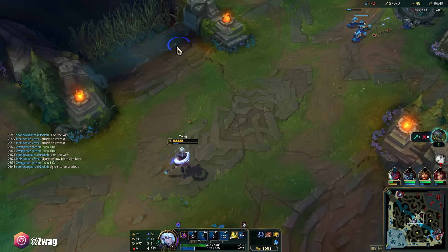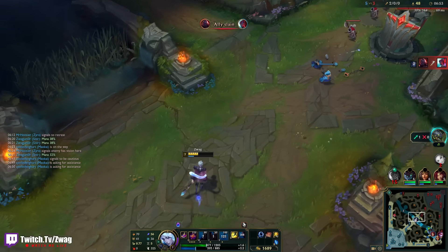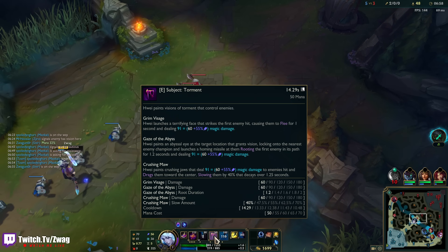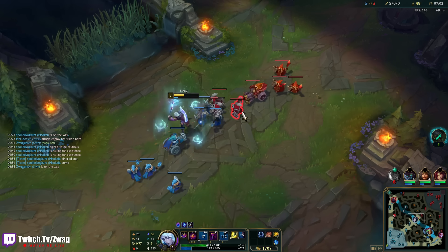This guy has some pretty good combos you could set up. I'm liking the E into the Q — the Fear. How long does the Fear last? One second only? The root's longer but the root is way harder to land.